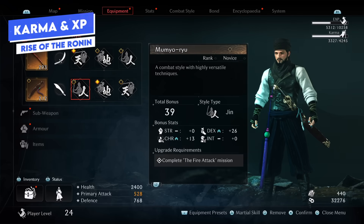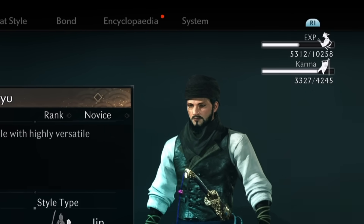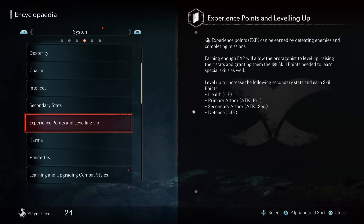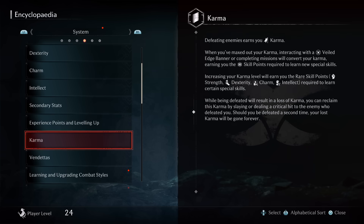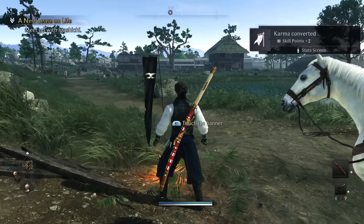Speaking of leveling up, one of the initially confusing aspects is these two bars in the top right-hand corner: Karma and Experience. They seem very similar, but they have a distinct difference. Experience points are earned by defeating enemies and completing missions and quests — once that bar fills up, you level up and gain a skill point. Karma, on the other hand, is only earned by defeating enemies, and once you've maxed your Karma, you can rest at a Veiled Edge banner to convert your earned Karma into skill points and potentially rare skill points.